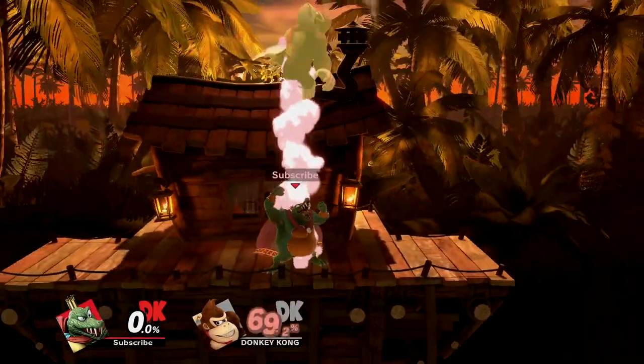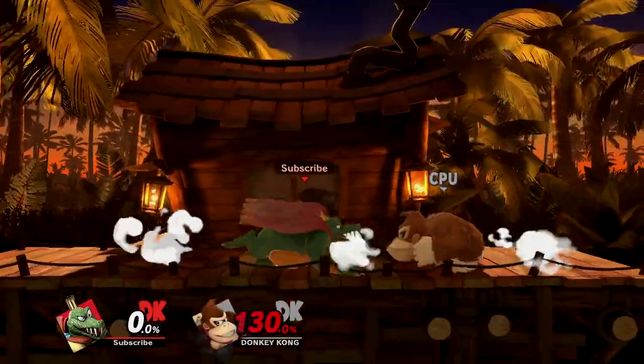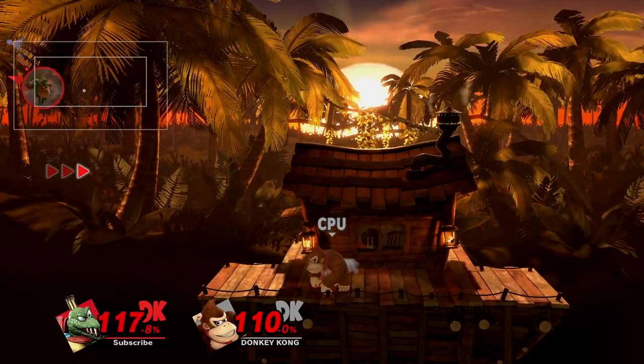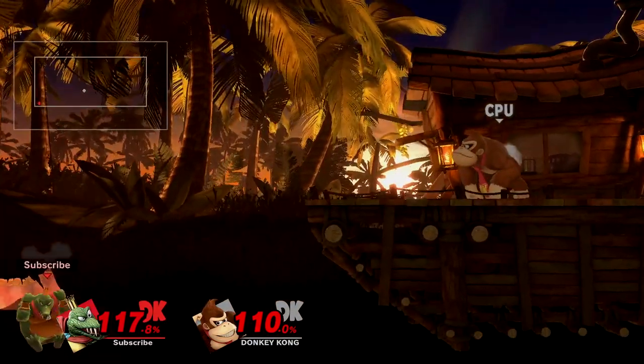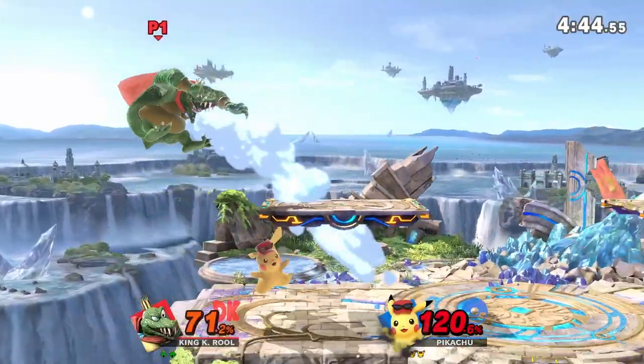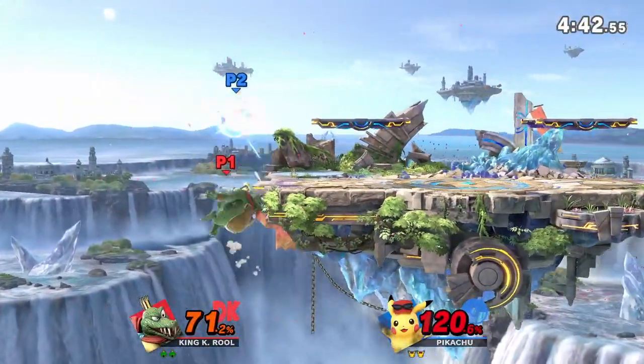Up throw can also be nice as it allows K. Rool to chase and maybe catch a landing. Its last use comes in the form of recovering, where it's actually pretty useful. The little jump at the start will stall you in the air so you can drift towards the stage, where he only really needs to recover vertically. But again, this can't be used when telegraphed.